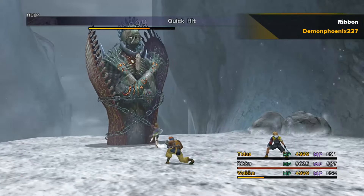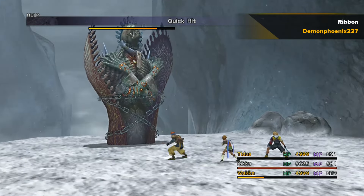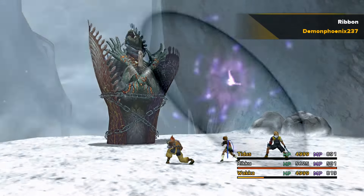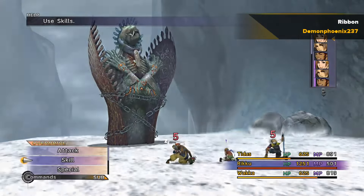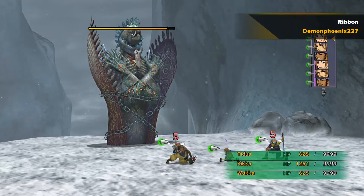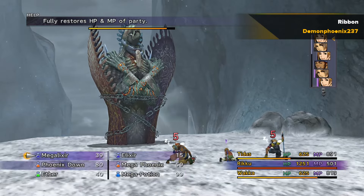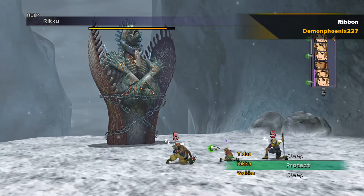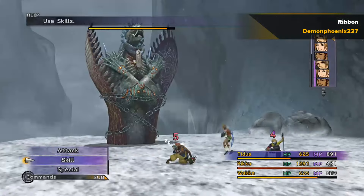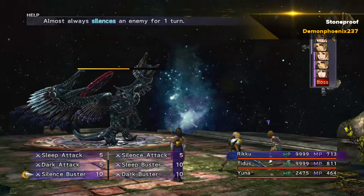Against the Dark Aeons, they have a lot of status attacks. Ideally you would want Ribbon on all of your characters, but Ribbon is extremely hard to get. You definitely need Ribbon on at least one character because some Dark Aeons can use attacks like Mega Graviton — Tidus and Wakka only have Stone Proof, and the whole party would have been disabled if Rikku didn't have Ribbon. It's very important that somebody has Ribbon and can use either Item Command or Quick Pockets to use Remedy on other characters when needed.